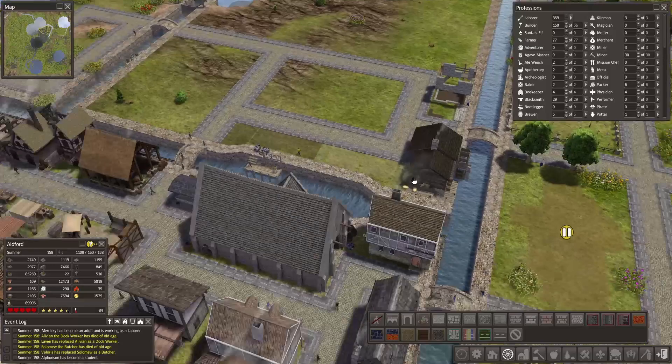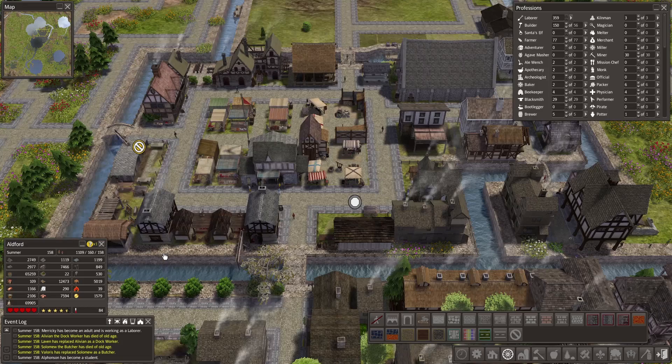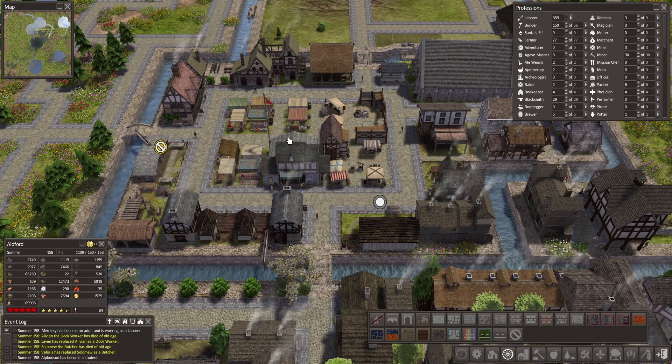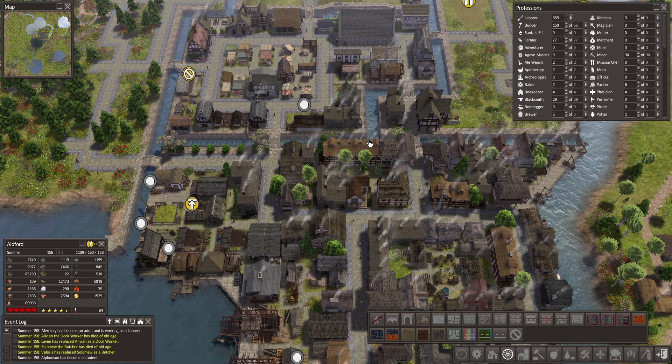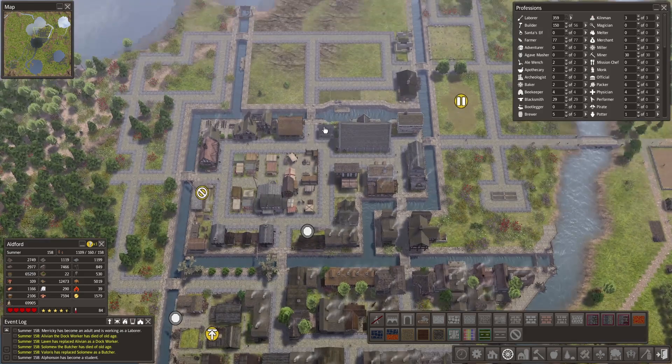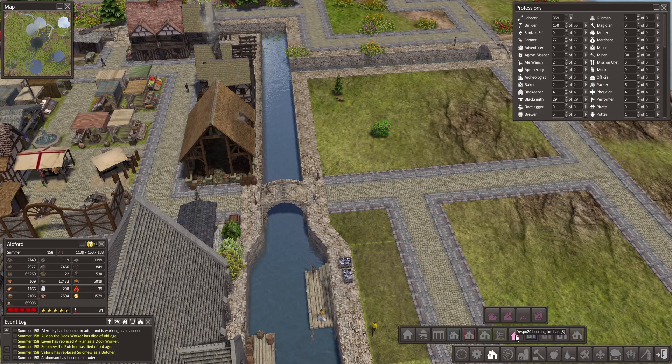We've got some homes going along the canal, which will look lovely, and provide some easier access to work locations on the northern side of the market. Because we don't have homes really in here — just a little bit as a filler here and there. These northern areas don't really have a whole lot of workers close to it, so they're all kind of being pulled from the southern side of the town. And because this is all stone roads, they can get there pretty quick, and the market's nearby to facilitate it. Having homes up here, I think, will be really nice.